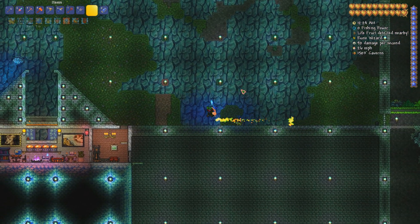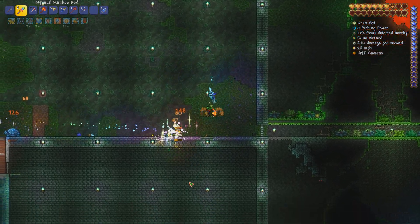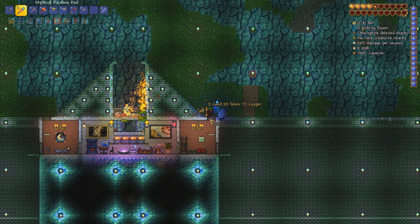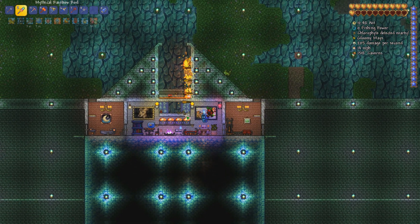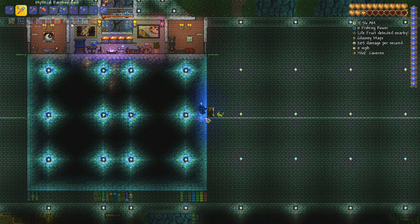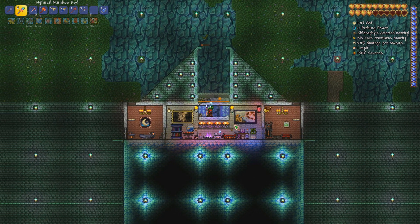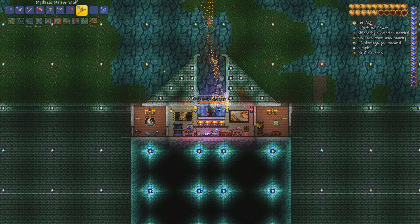I'll show you guys the other thing I did - you might notice the background walls over here are for an ice biome. I've actually been able to change the biome to an ice biome by putting all these blocks of ice underneath the safety box, and that's converted to an ice biome. So we now get the ice loot and ice mob spawning in and getting killed by the lava trap, which is pretty awesome. Oh god, this wizard - he's probably the most dangerous apart from the biome mimics.